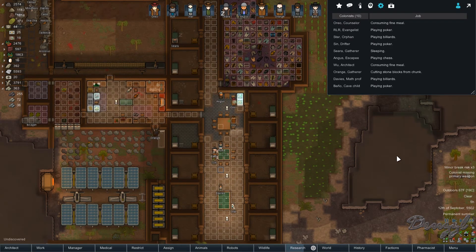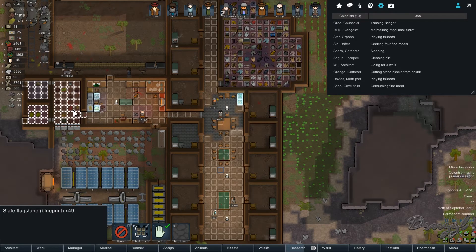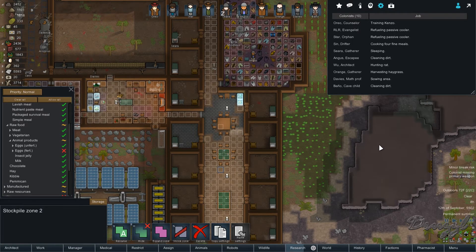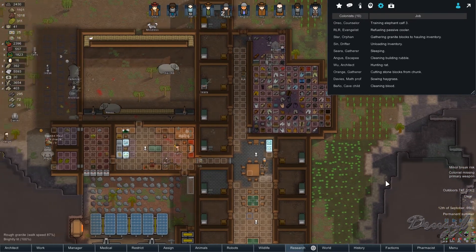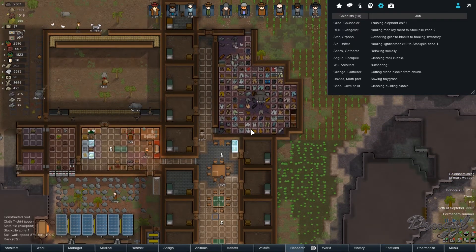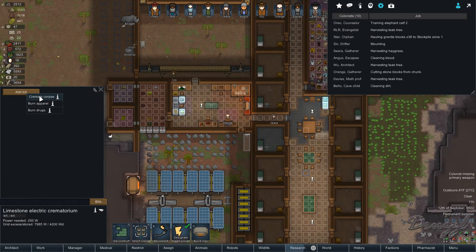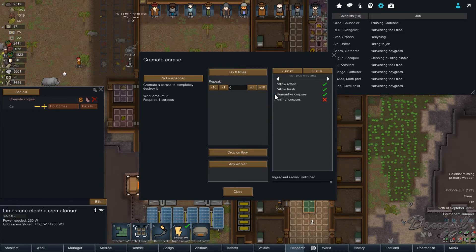Welcome back to RimWorld. I just realized that this particular stockpile should not include fertilized eggs because I need them to hatch and I don't want them to actually get hauled anywhere. We're going to continue with making slate and trying to get the whole base essentially flattened out. Let me get the bills in here to cremate corpse, do it a number of times, and just drop on floor.